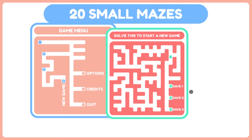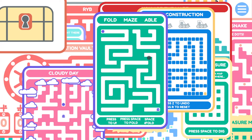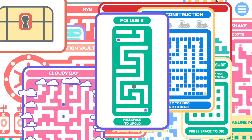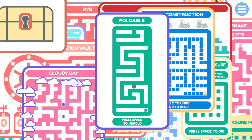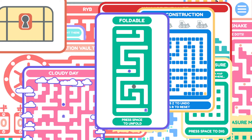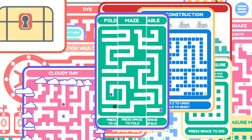This maze is a little bit on the long side. Save file one. We've got a foldable maze, it sounds like. Press space to fold. All right. I'm able to move around within the fold? No, I'm not - I was pressing arrows and stuff but it kept me where I was. That makes sense. That's a nice easy one to start off with. I'm sure they'll get a little bit tougher.